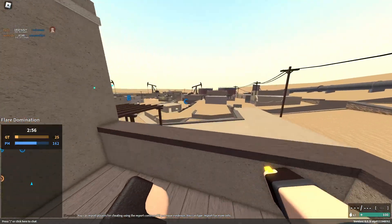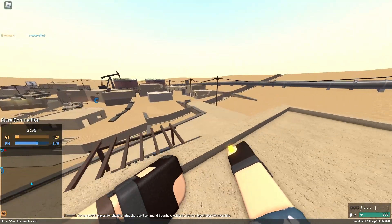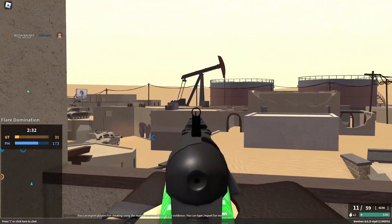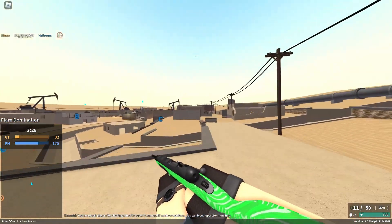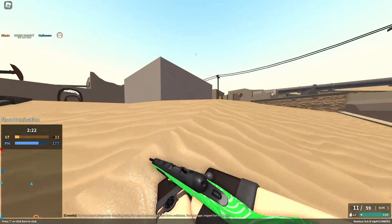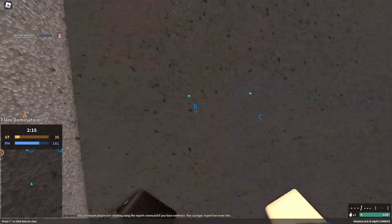Next is the super jump, which is basically a double-jump dolphin dive mid-air. A normal dolphin dive is Sprint and X, but for the super jump you want to do Sprint, Space, X. This lets you jump onto high ledges or across buildings.